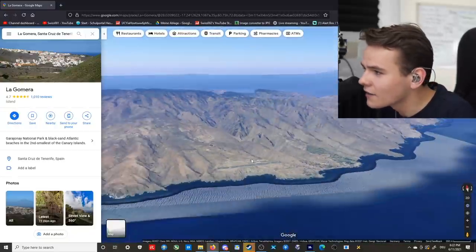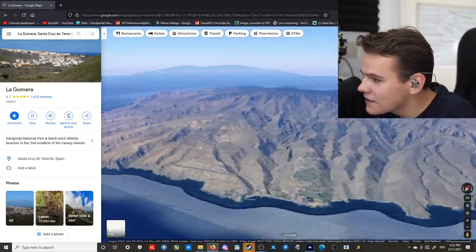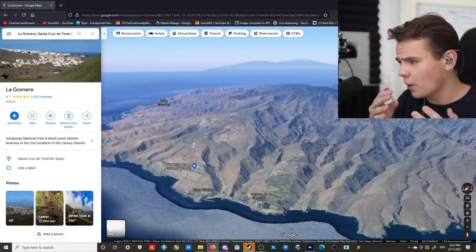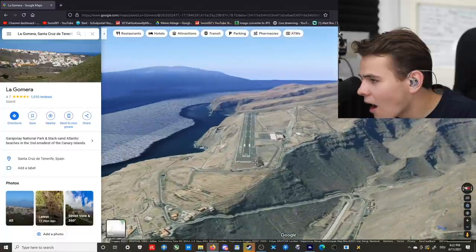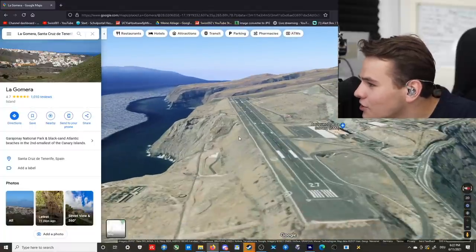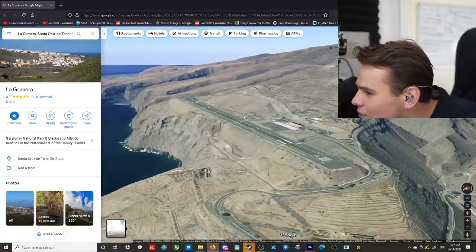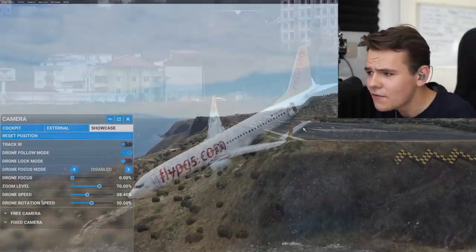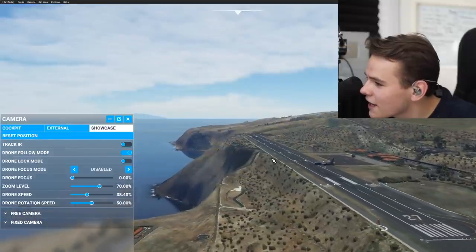This is a totally volcanic island — there is no flat land anywhere, no flat terrain where you can build a proper runway. The only place they could find was the coast, and they've done quite a good job. But for sure, Pegasus Airlines shouldn't be flying here. This is what the airport looks like in the flight simulator, and there is quite a huge cliff here as you can tell.